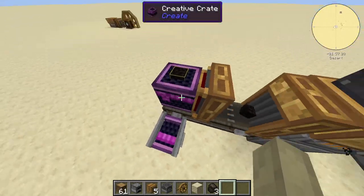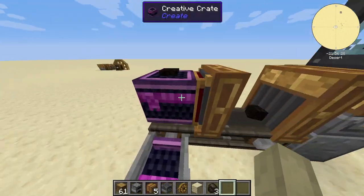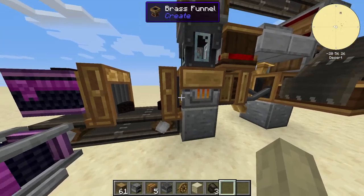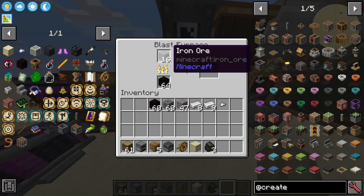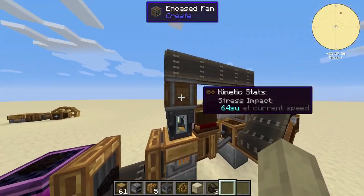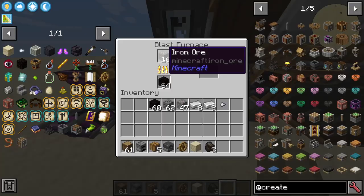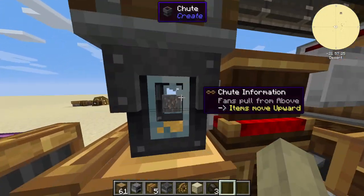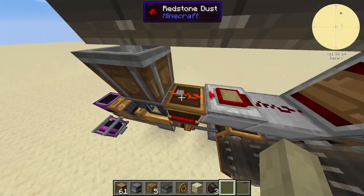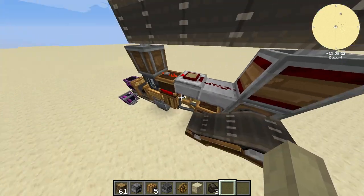I have a simple system here — a creative generator which you can replace with your own or connect it. This would come from your charcoal farm or kelp farm inputting into here. Essentially how it functions: you'll see the item gets sucked in and out by this chute with a fan. It goes in there, gets sucked up, and then we have a content observer which detects iron. When the iron goes in, I have an adjustable repeater set to two seconds.